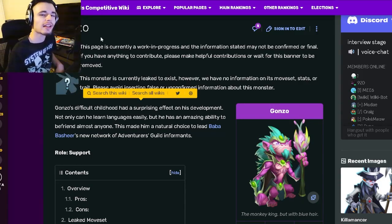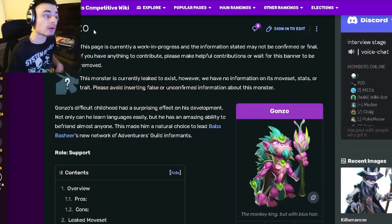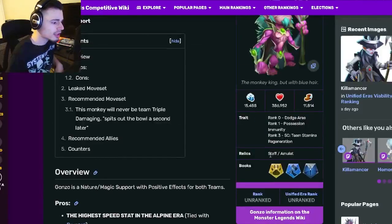Hey guys, it's the Solo Class here, and today in this monster analysis video we're going to be going over Gonzo. I'm going to be telling you guys whether or not he's worth buying out of the Golden Legends Pass, so let's go ahead and get right into it.